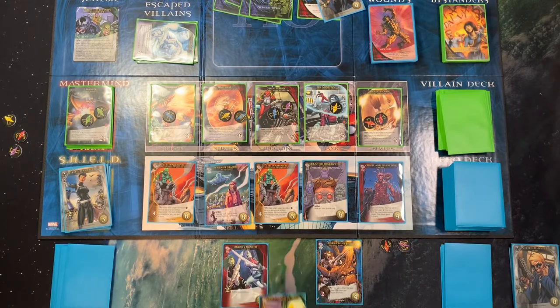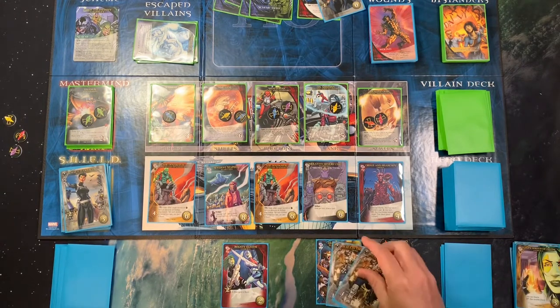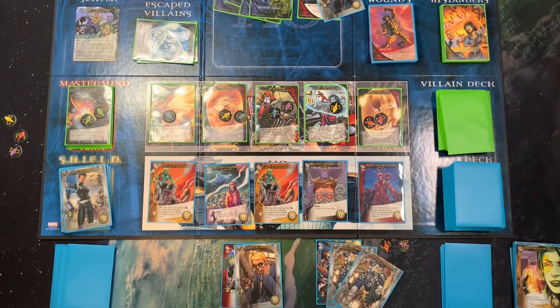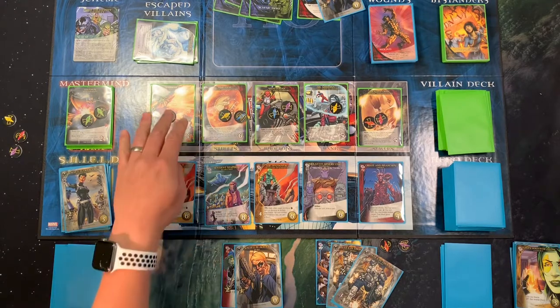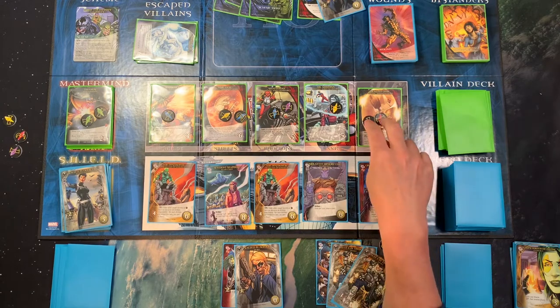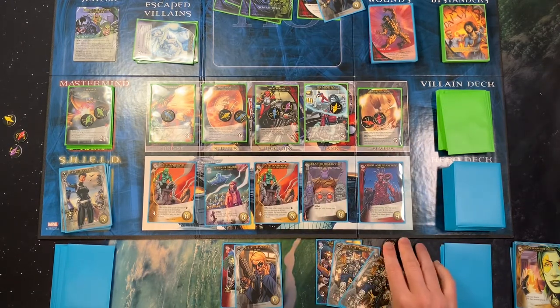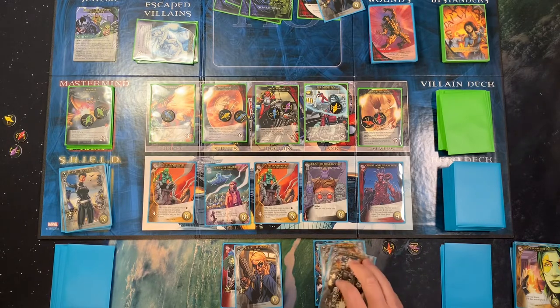I now have four attack plus I can use shards for more. I could go ahead and take this guy out, or I can take out one of the Infinity Gems. I think that would be pretty good. This one is a seven, that one's a nine — I'm at four right now. Using shards could get me to seven, so let's do that.